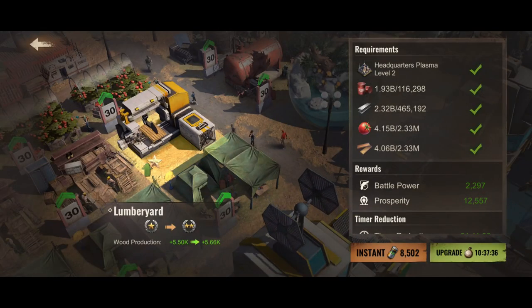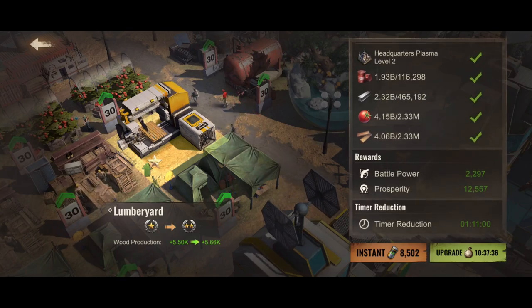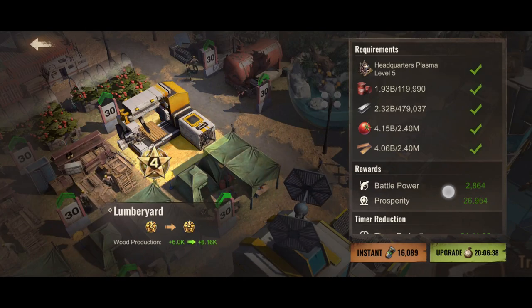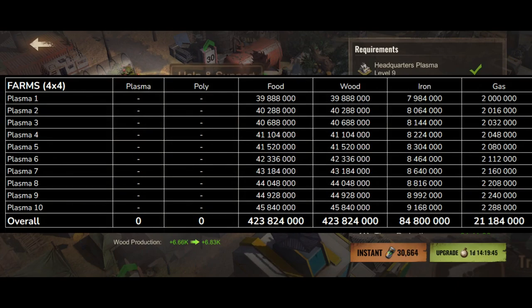Let's start with the plasma resources buildings. You would be pleased to know there is actually no normal plasma or blue polymer plasma needed to upgrade them. I bet you are breathing out a huge sigh of relief — well I would too. The amazing folks at the Kratos team have extracted this information to help you digest some of the numbers, if this is something that interests you.